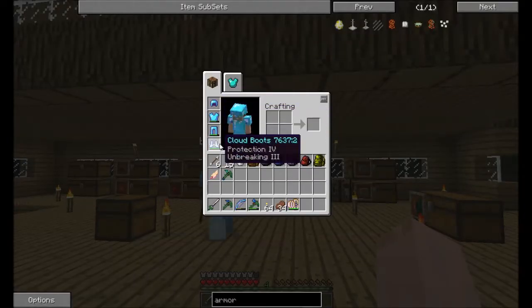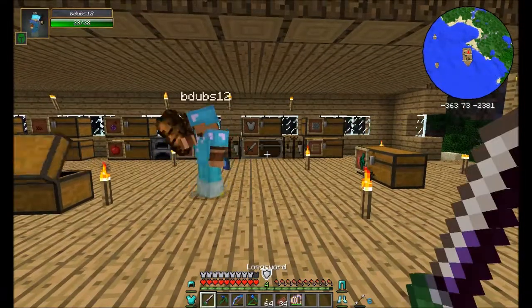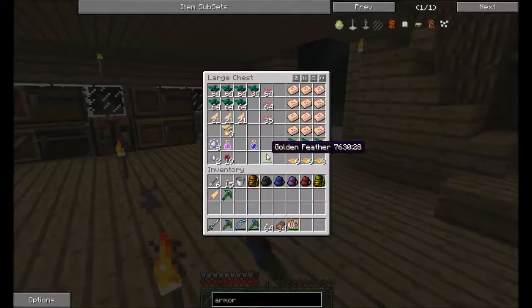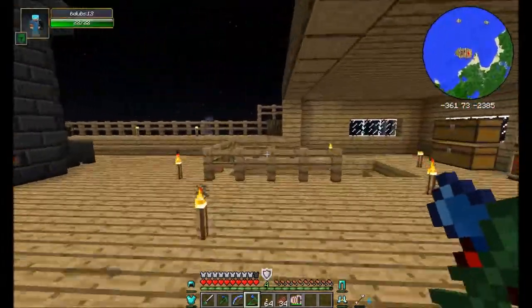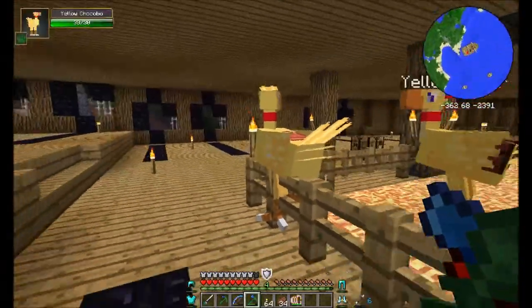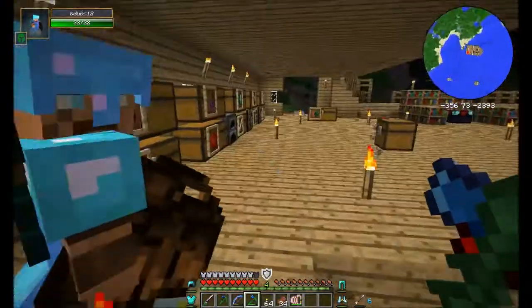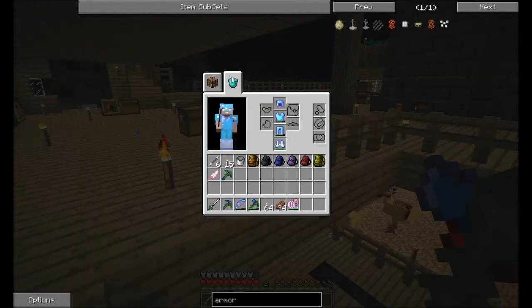I have Protection four on three pieces of armor, Protection two on my helmet. I also got a heart container! A heart container — you got a mini heart. So he now has essentially 11 hearts — 22 hit points. We'll split them up, you'll get the next one.